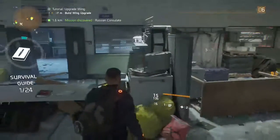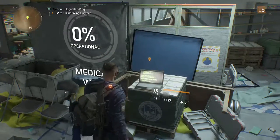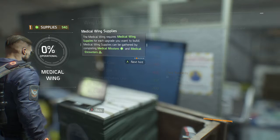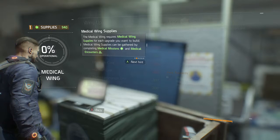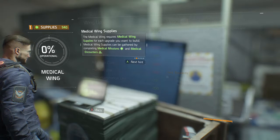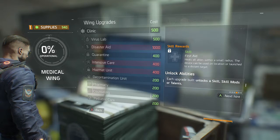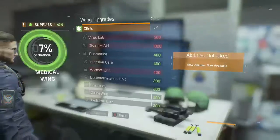We've discovered a few more missions. Upgrade the medical wing — each wing has 10 upgrades. Medical wing supplies for each group, upgrade you want to build. So basically medical missions. Your first pre-work — it's just okay. Each upgrade built contributes to the progress. Perks — let's build the first upgrade. The upgrades look great. If we live through this, I want you working in my lab. New abilities now available in the medical branch.